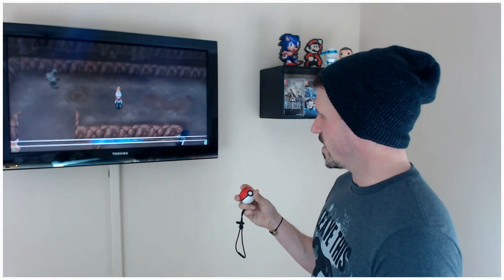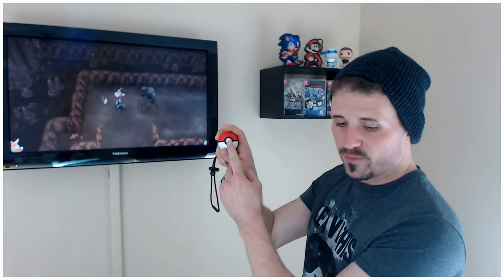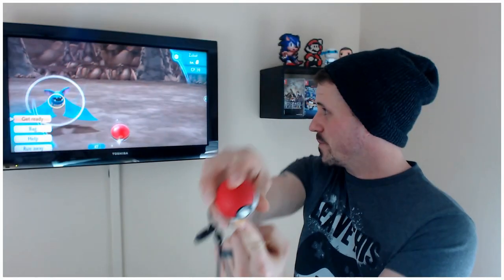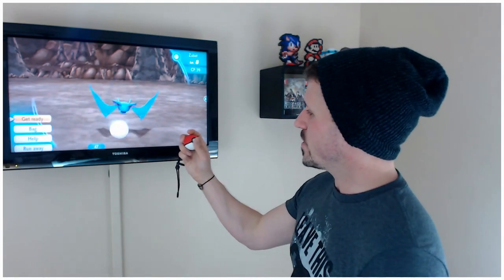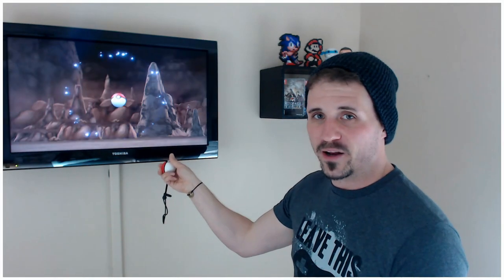Pokemon Let's Go Eevee really controls with just a couple of buttons: the A button, which is served by clicking in the joystick itself, and a B button which actually resides on the top of the Pokeball with the soft spot. When you get into catching a Pokemon, it really does add to the immersion of the game — simply by clicking in on the button and then tossing the Pokeball at the Pokemon you're trying to catch. As a Pokemon enthusiast, the repetitive gameplay loop makes it extremely enticing to use something like this.